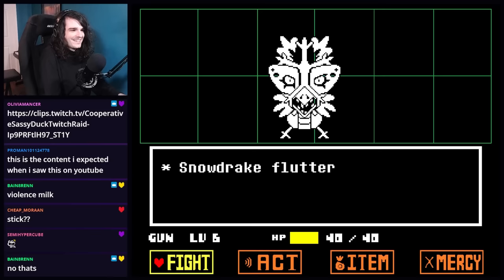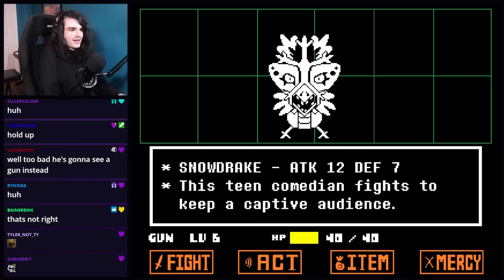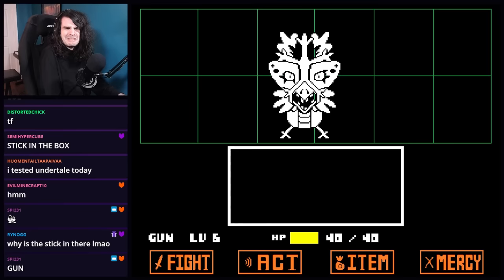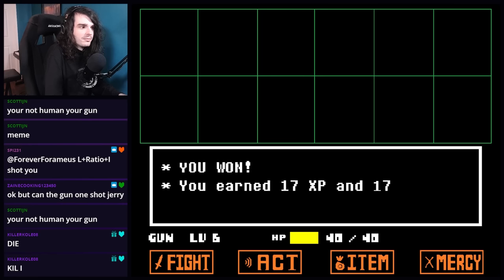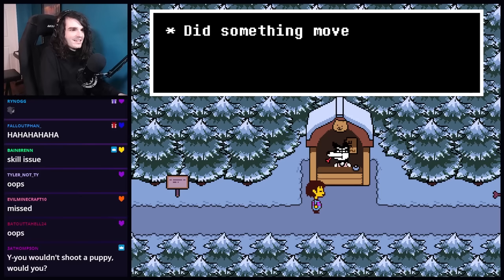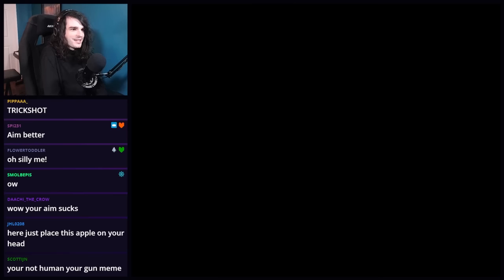Snowdrake flutters forth. Snowdrake: Macaroni and freeze! Boo! New material. Hey chat, I wonder if I can shoot the cap off his body — oh, I killed him. Did something move? Was it my imagination? I can only see moving things. I can't stop shivering all of a sudden. You can only see moving things, huh? Let me shoot something moving at you and see if you can dodge it — he didn't dodge it.